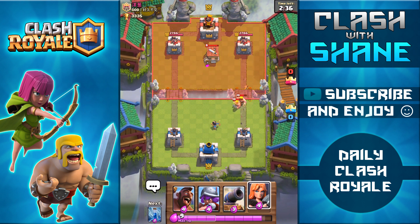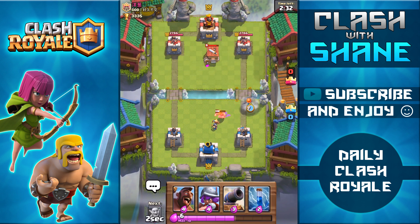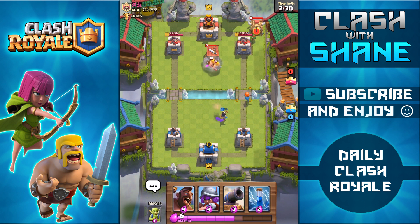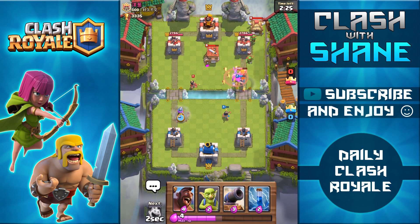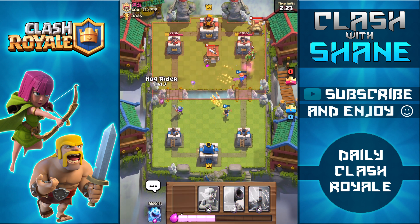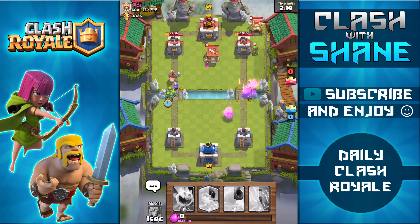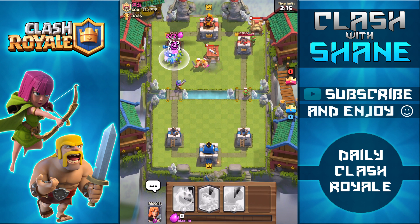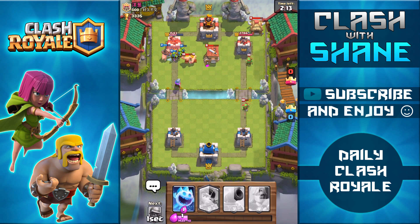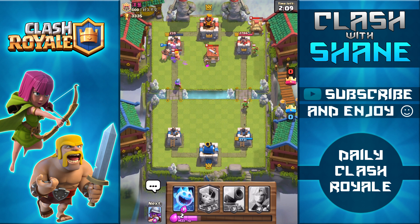Right here, Princess should hopefully kill all those Barbarians. Might have to use a Valkyrie up front — there we go. I'm not too sure why the Princess stopped attacking there, allowing the Barbarian to get one hit off; that always kind of frustrates me when that happens. But let's go ahead and do a Hog Rider Goblin push right here and see what happens. We're actually doing some decent damage — we might actually take that tower in that one push there.